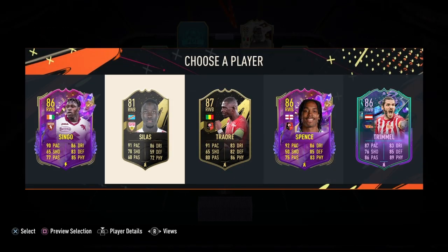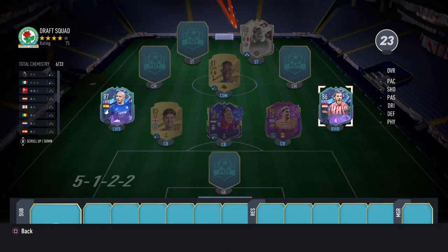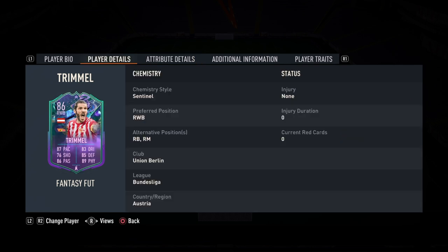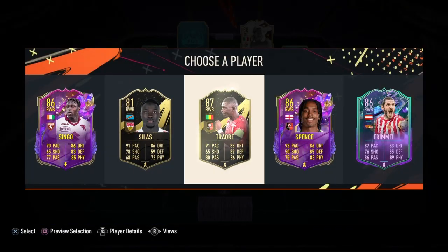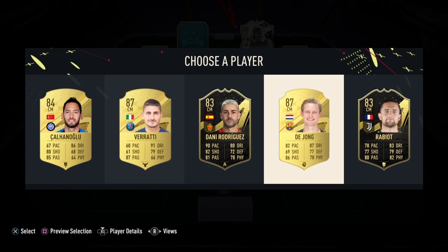The team is looking really decent, but chemistry is not quite there. We have another right wing back — Trimel — this is Bundesliga as well. Union Berlin, Bundesliga. Nobody here is playing with anyone, but we're going to take Trimel — he's looking good.